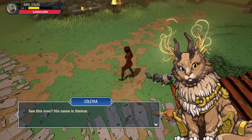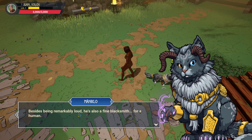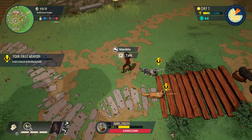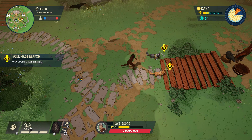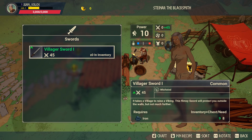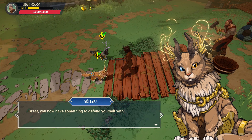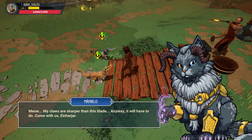See this man? His name is Steiner. Besides being remarkably loud, he's also a fine blacksmith for a human. Give him iron to gather to have him craft a sword for you at his station. Am I gonna get to change my character at some point? Cause I'm default female, looks like. Yo bro, need a sword. Thank you very much. Great, now you have something to defend yourself with. Meow, my claws are sharper than this blade.